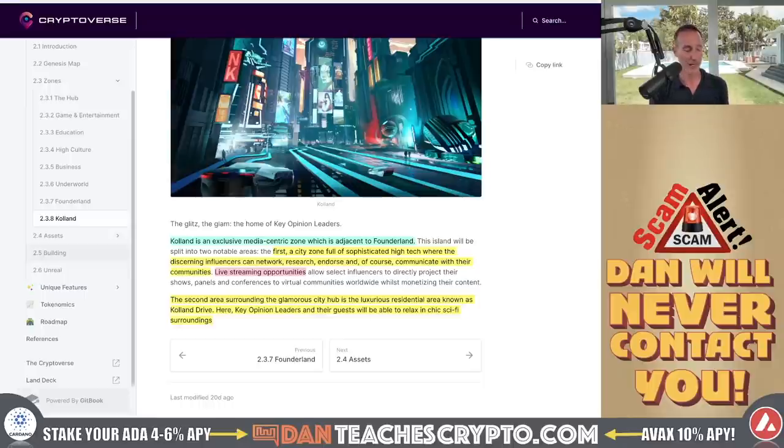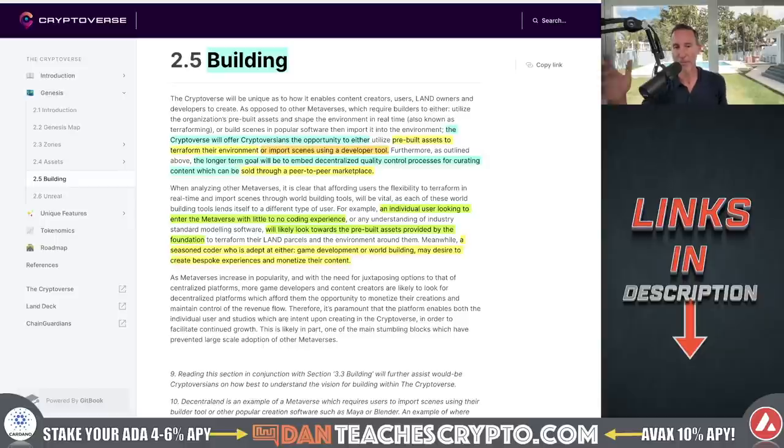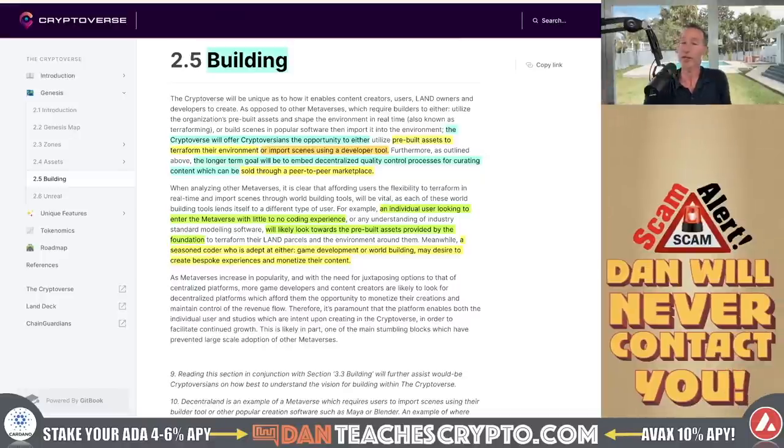Now I want to skip ahead and talk about building and land, because I think this is where a lot of opportunities will be — buying, selling, renting, job creation, and everything like that. The Cryptoverse will offer people the opportunity to either utilize pre-built assets to terraform and build their environment, or import scenes using a developer tool. An individual user with little to no coding experience will likely go toward the pre-built stuff, but if you're a coder you can actually build on top of it. I see job creation here: if you're a coder but don't know how to get people in, you might need somebody to be a hype man. There are a lot of opportunities here.